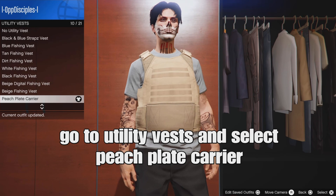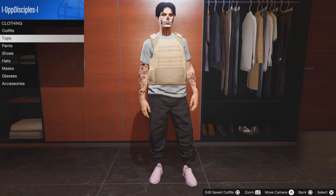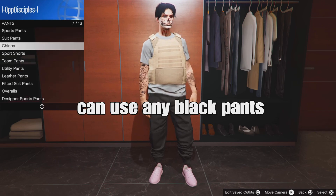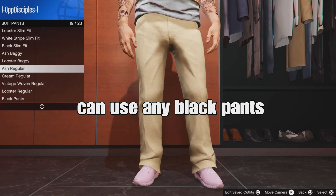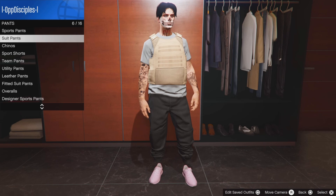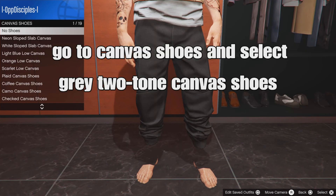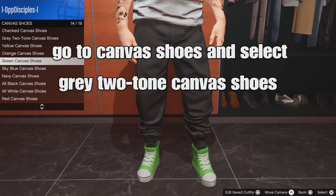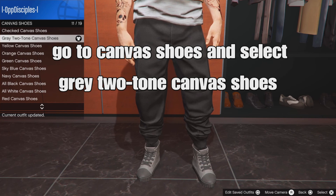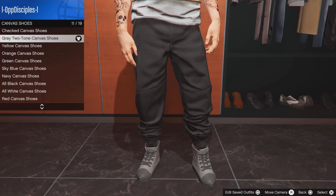Go down to the accessories and select the peach plant carrying. Once you've got that done, for pants we're using joggers, but because you can't always get the black joggers you can use regular black pants of your choice. Then go to shoes, go down to camping shoes, and select the gray two-tone camping shoes - gray with black, kind of cool.